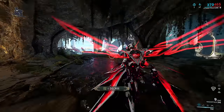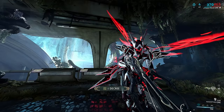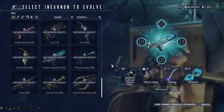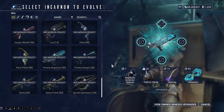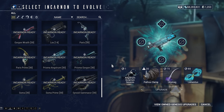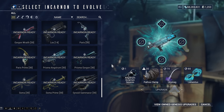The other thing to keep in mind is that you're going to need resources from the Veri. Whenever you load into this area, there's going to be a bunch of plants - if you go over to them, they will drop resources which you'll need to apply to your Incarnon Adapters. I've come back to Cavalero to show you what I mean with installing the Incarnon Adapter. Here I've got the Prisma Angstrom, and it says I need the Angstrom Incarnon Genesis - that's the adapter - plus 20 Pathos Clamps, some UMag, and 80 Lamentis, which are all resources from the Veri. The Pathos Clamps you get from the boss in the Veri, and I'm going to show you guys how to do that.